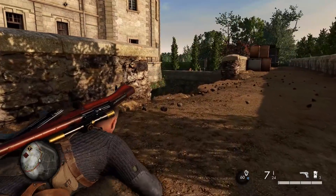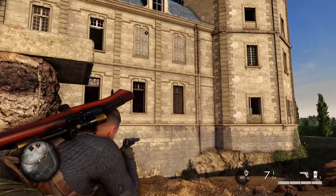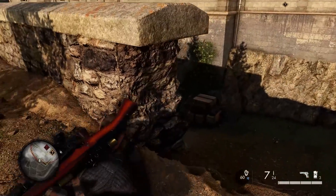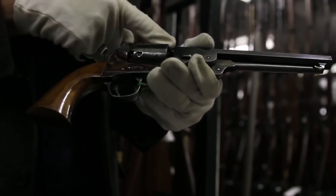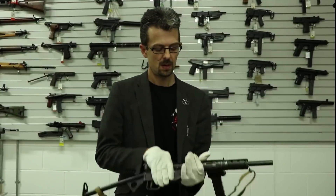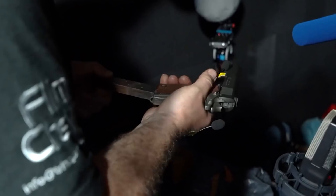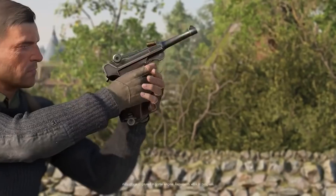That should make Milsim enthusiasts happy. On the other side of things, there are a ton of accessibility options like colourblind modes, aim assist even with a mouse and keyboard, and text colour options, to name just a few. Rebellion worked with a number of British museums including the Imperial War Museum and the Royal Armouries to capture reference images of the weapons, as well as record the audio of them firing to ensure they're as accurate to the real thing as possible.